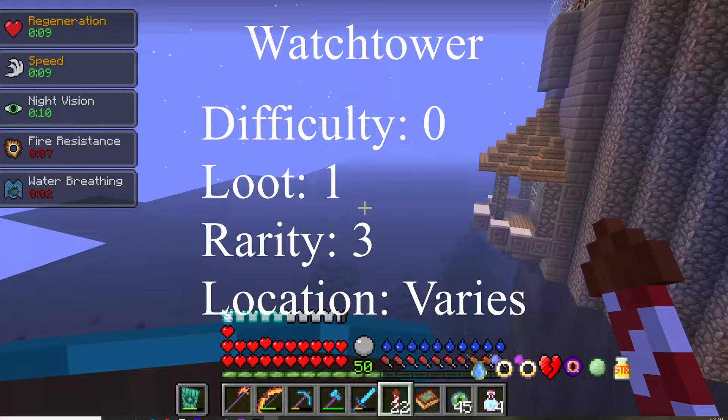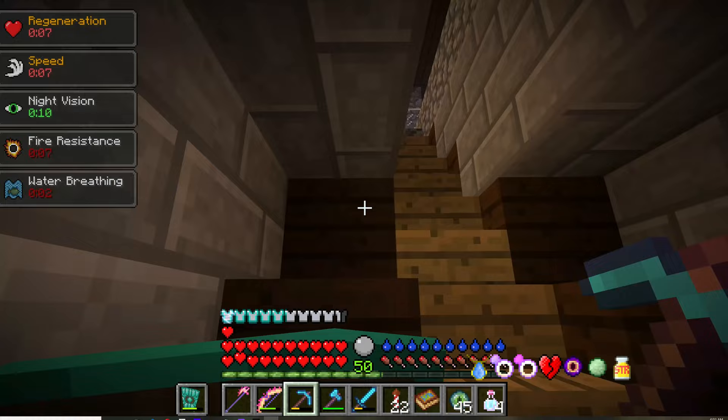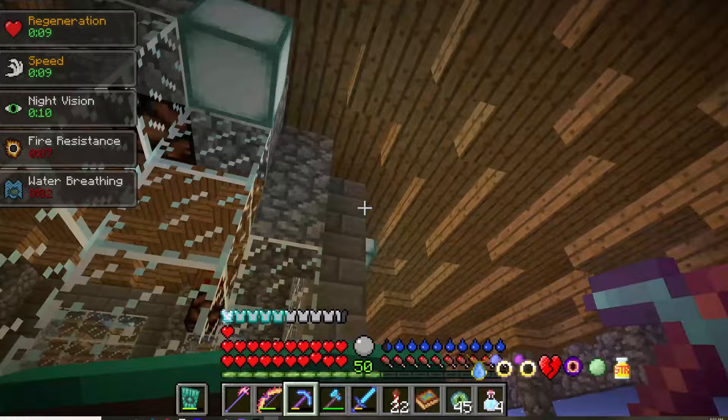Then there's these towers - I have seen them in the jungle mostly. There's nothing really special about them - it's a tower, sometimes they have loot. The very last level has a diamond block you can mine. It's a cool looking tower with lots and lots of levels. It's got this weird plant thing, and sometimes it's filled with seeds and plants. It has a lot of redstone lamps. Other than that, there's not really much to it.